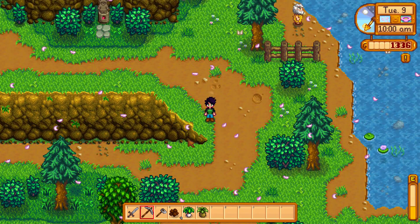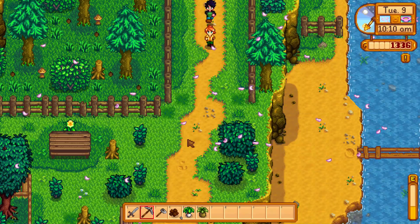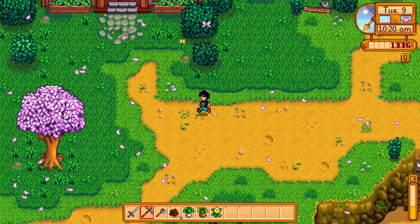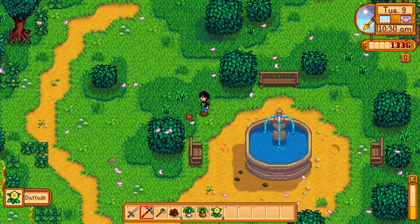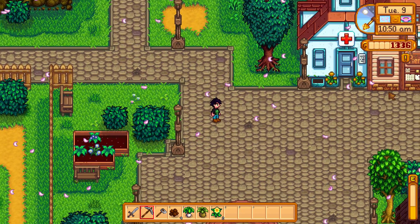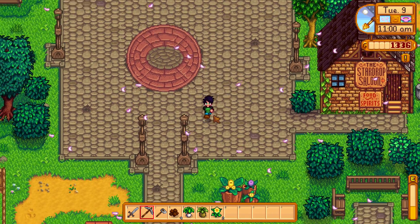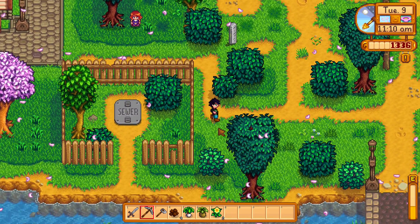We actually do have enough for a copper bar, so I'm not going to worry about more mining. We can actually just go ahead and do a little bit of foraging. Hi Robin — let's chat, just get our relationship up a little bit. Between episodes I'll look up what Vincent likes and get him a gift so we can give him something on his birthday. Let's go have a look on the beach — we'll do a full scavenge to end the episode off. Oh, there's actually a quest — we can go to the mine tomorrow to slay some slimes; they're very easy to find, that could be a good way to start tomorrow's episode.